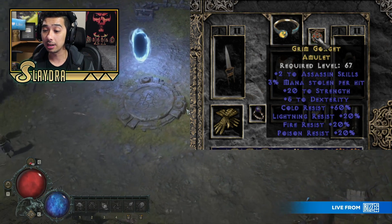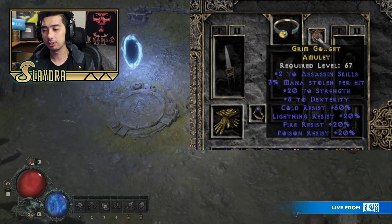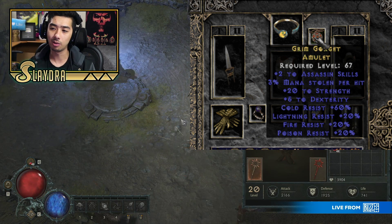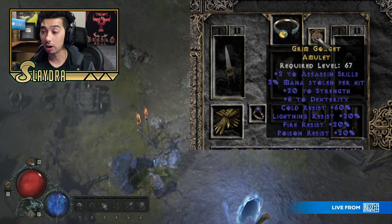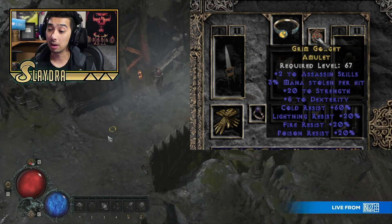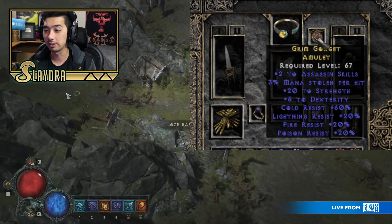Looking at a rare amulet in Diablo 2, this one specifies plus 2 to assassin skills, which is obviously just for assassins — more niche — but it also offers 3% mana stolen per hit. That's really good because maybe you don't have to run a Vamp Gaze in your helm or have mana leech elsewhere. Having this means you don't have to run mana potions. On top of that, it gives you different resistances and technically more cold resistance. So this can be the best in slot for a very specific person over Mara's Kaleidoscope, which is arguably one of the best amulets in the game.